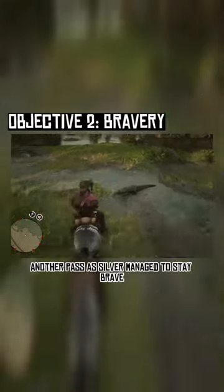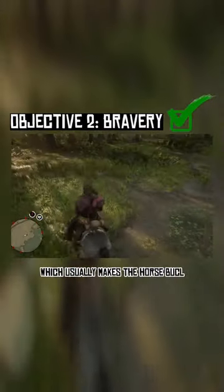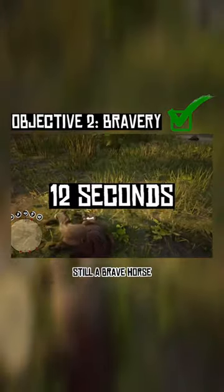Bravery wise, not a pass, as Silver managed to stay brave through an alligator snap, which usually makes the horse buck. He still kicked me off after 12 seconds, but still a brave horse.